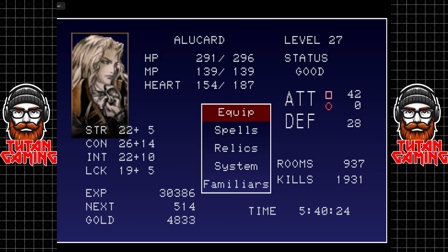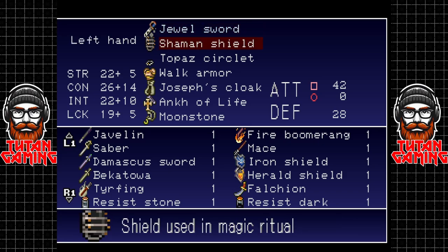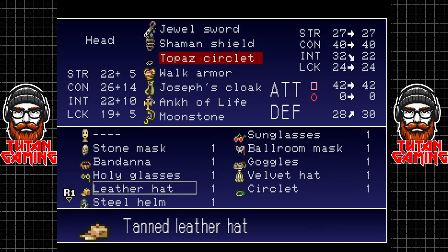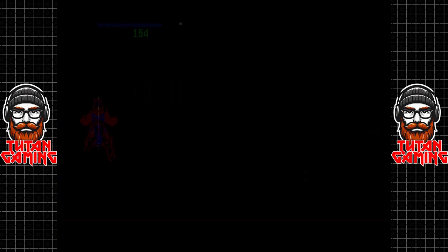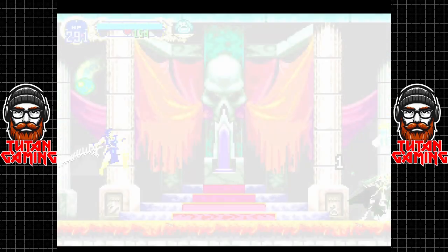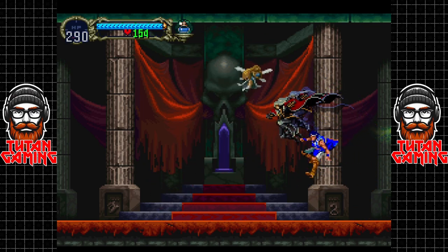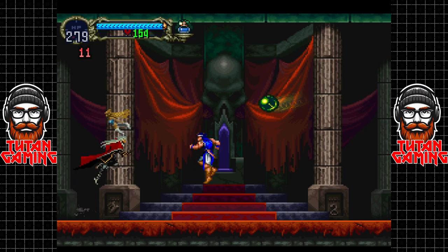Let's actually do the real final fight - which actually isn't the final fight at all. If we equip the holy glasses, we can see that there is a green orb floating above Richter that appears to be controlling him to some degree. I appreciate that's kind of redundant leading you on like this because this game is nearly 30 years old, but still - all in good fun.